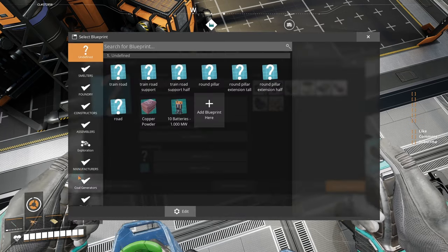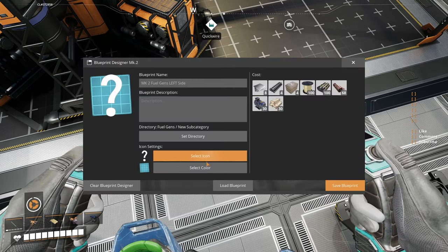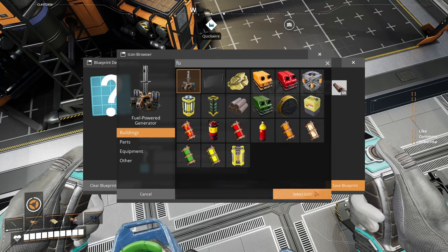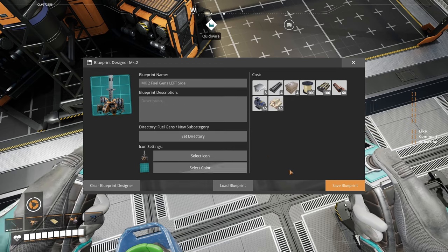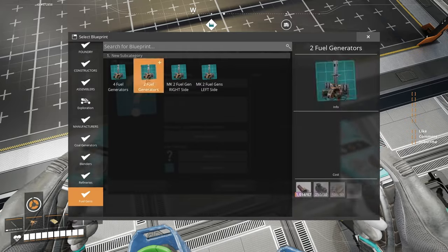MK2, let's go with 'Mark 2 Fuel Gens Left Side' in the directory — always in here with the fuel generators. Add blueprint, close that, select the icon with the fuel generators, select my color again, and save blueprint.